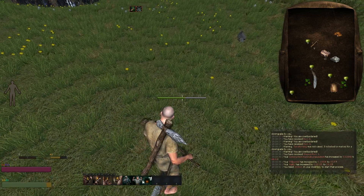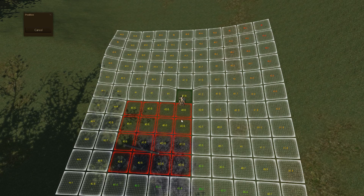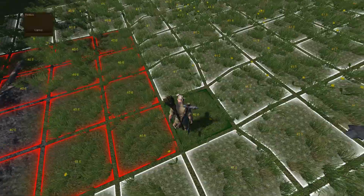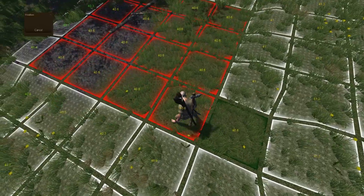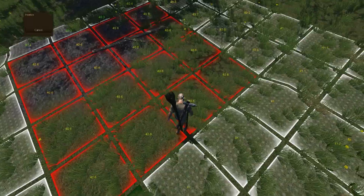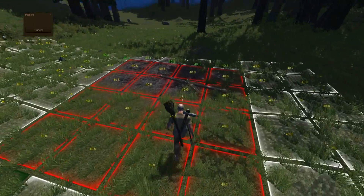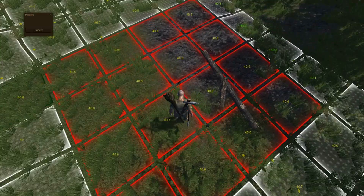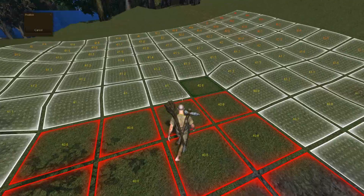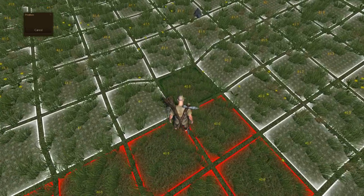Here we go. Now you can see I've got one green square which is level with this here — the others are red because I've already placed down my hut. But you need to get all your squares green in a 4x4 pattern — 4 on this side and 4 on that side.